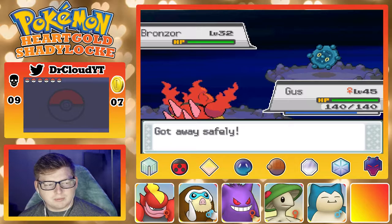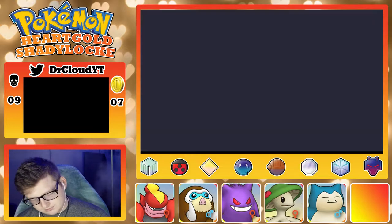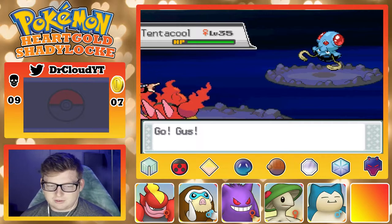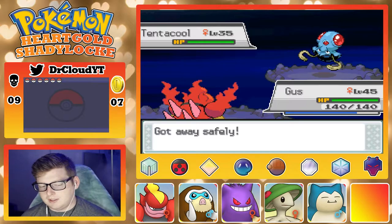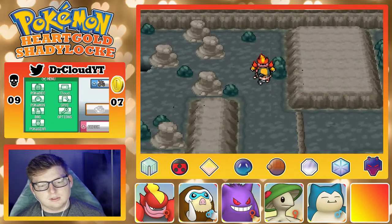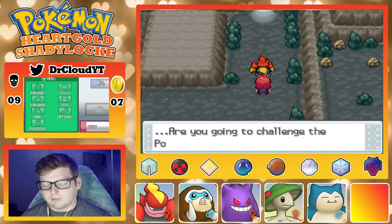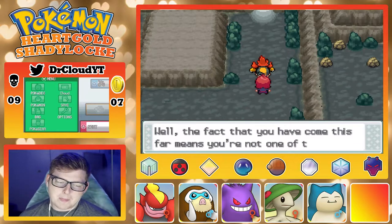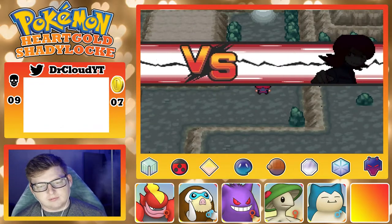No, I don't really want to deal with Sand Stream — no thanks, I'm good. I just want to get out of here. I really wish Magmortar learned Dark Pulse instead of Faint Attack, but what are you really gonna do.